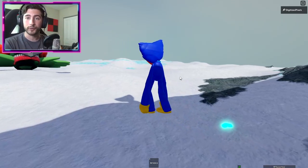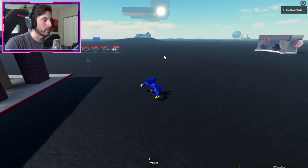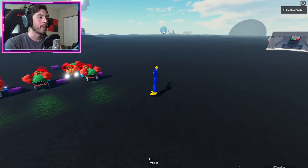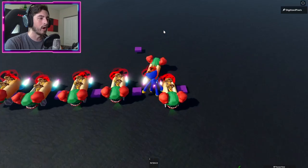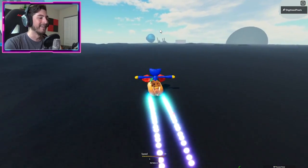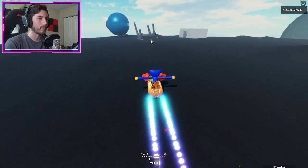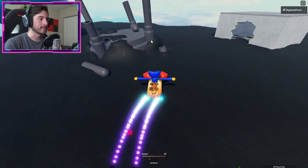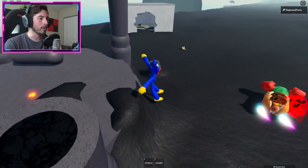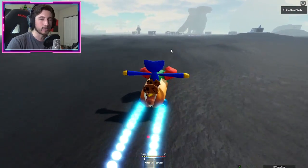Once you're back on the mainland, get our next soul. There's no required order, but I'm going to get Bravery, which is over by the orb. Hop into these and head over to a ruined area right over here. Slow down, pop out, go over, and grab Bravery.